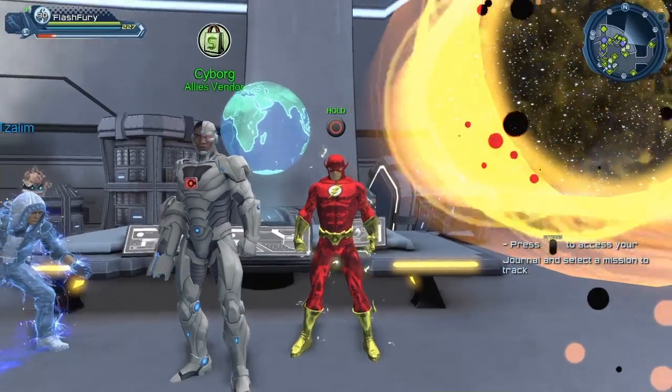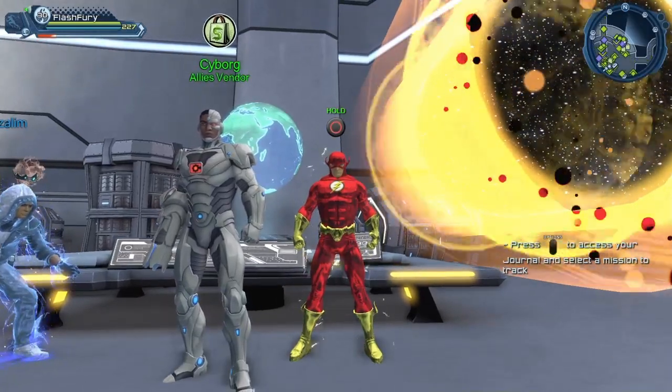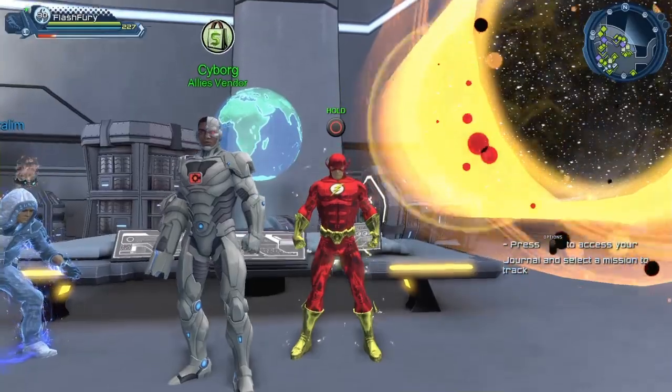From Cyborg you will be able to purchase some rare alliance to upgrade your allies, some epic alliance, and the allies available right now: Calculator bot, House of Legends bot, and Oracle bot for 20 source marks each, and then Cyborg, The Flash, and Professor Zoom for 100 source marks each. So there you go — these are all the steps you have to go through to purchase items from the Cyborg allies vendor.